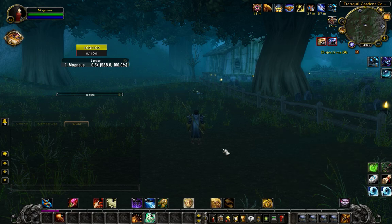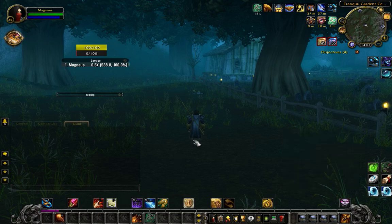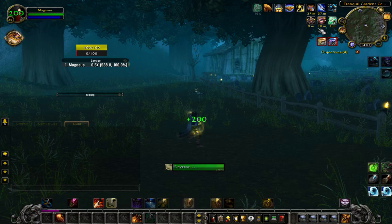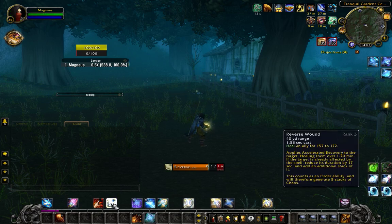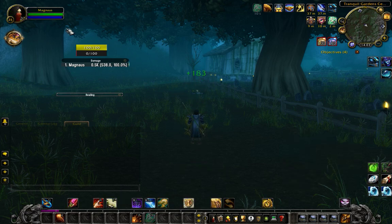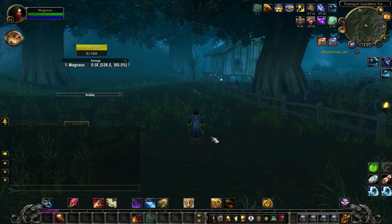You have Accelerated Recovery — you put it on yourself, you get a buff for two minutes. If I cast Reverse Wound, it takes time from the buff and heals for more. As you can see, I heal for like 200 and the HoT is now 178. It's a good HoT. It used to be like half your life — crazy.